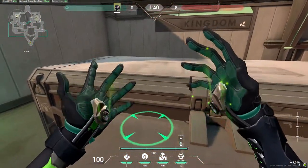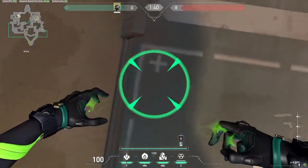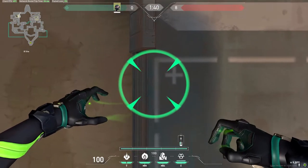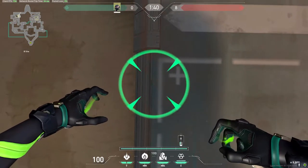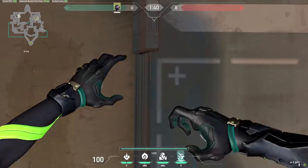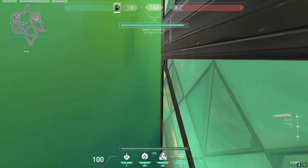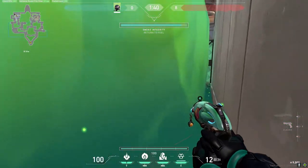Now for the ult on B — I just go to this cross, line up a square there, go all the way over to here, and then you'll have a little hidey-hole here and a little hidey-hole here for your teammates.